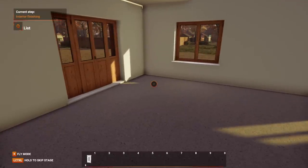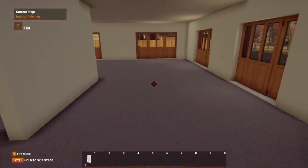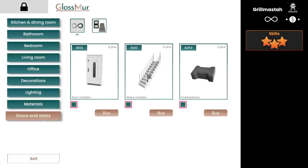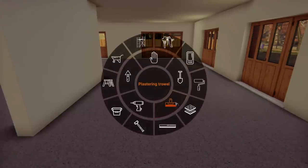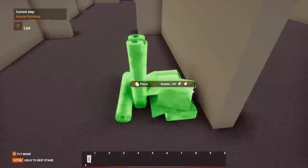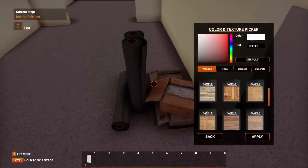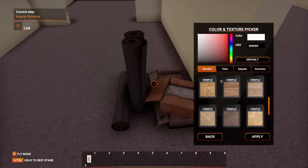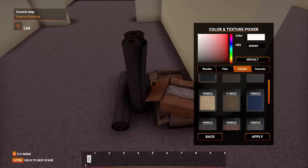Ideally, I would love for this to have been a garage, but I have the option of having big doors at least. Let's put the floor template right here. So let's find a wood pattern. There's tiles, carpets, concrete. Carpets — there's a lot of carpets.